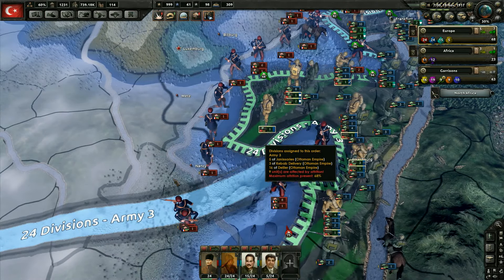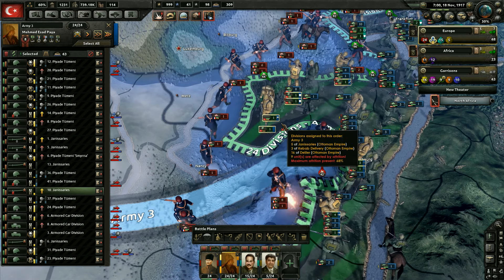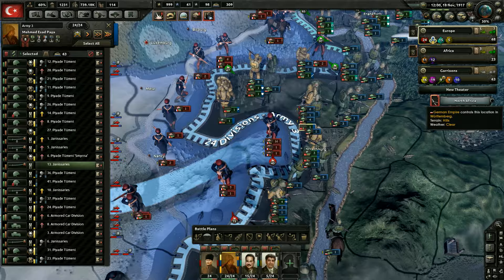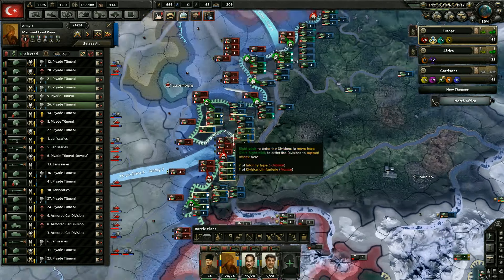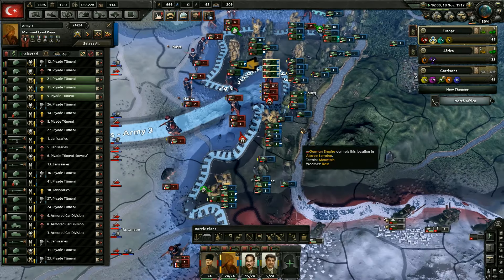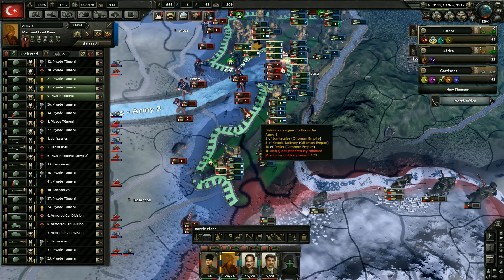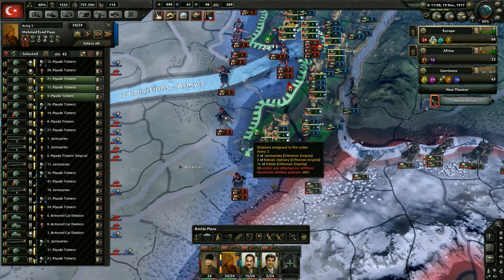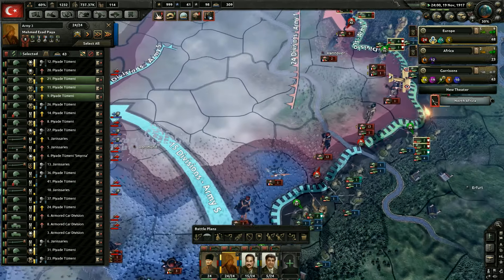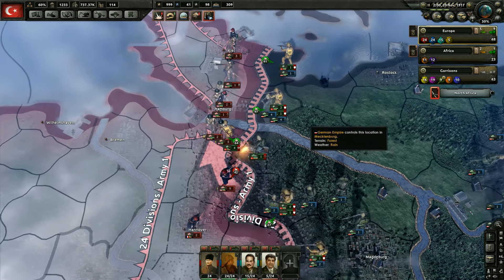Anywhere else that we can attack? Still clearly just not winning there. They're not even all that strong, but we're winning the defense there — that's good. Yeah, we're trying to get these guys defeated before the Americans come here. It's just been so difficult. Where'd those divisions go? He left. Damn, we lost him. Now we just have two over here — they're going to have to do all the work.